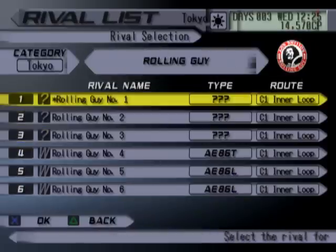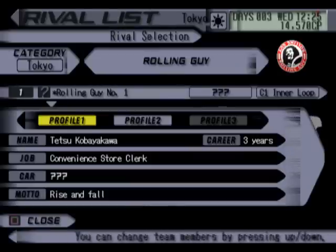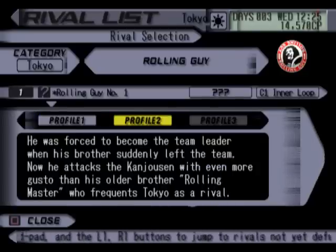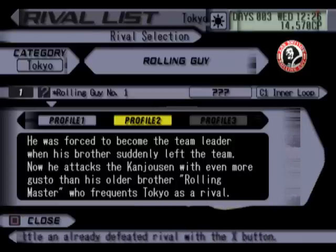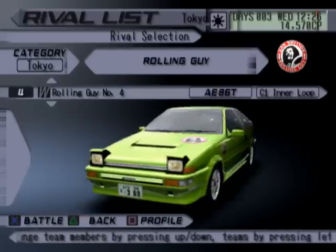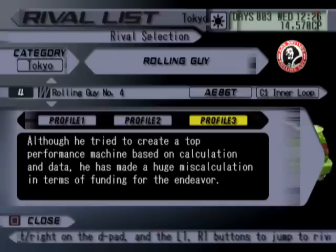You can also go in here and read about the team members, such as their names. I'm going to get you, Tetsu. As you can see, the Rolling Guy team leader was forced to become team leader when his brother suddenly left the team. Now he attacks the Kanjusen with even more gusto than his older brother, Rolling Master, who frequents Tokyo as a rival. There is a little backstory, and you can get more information on people after you beat them.